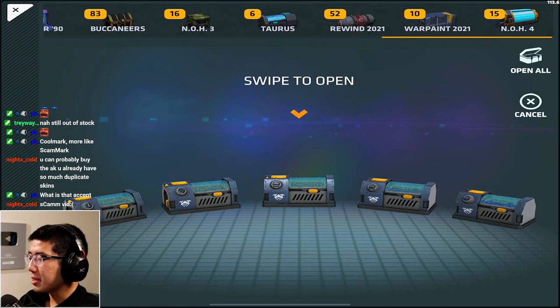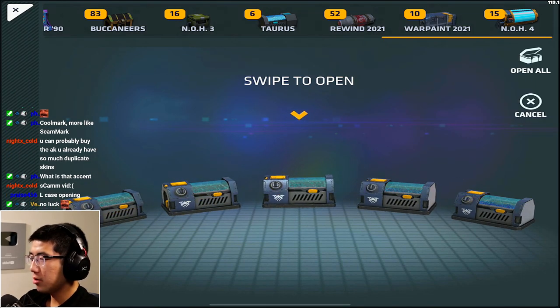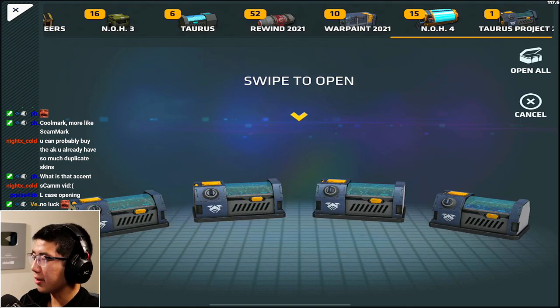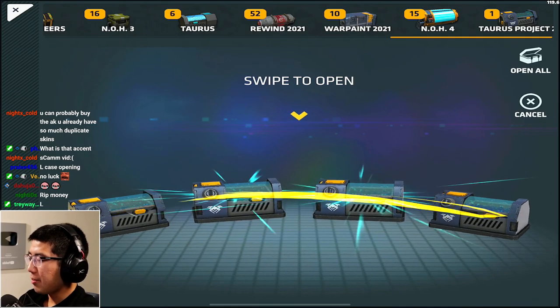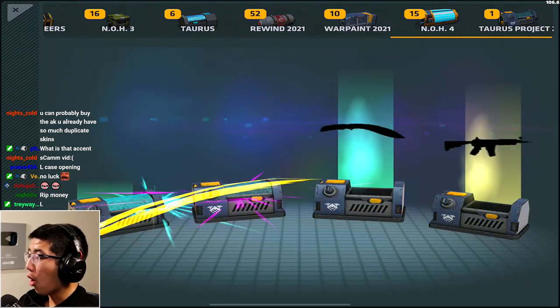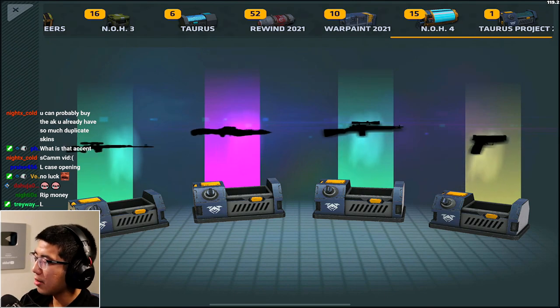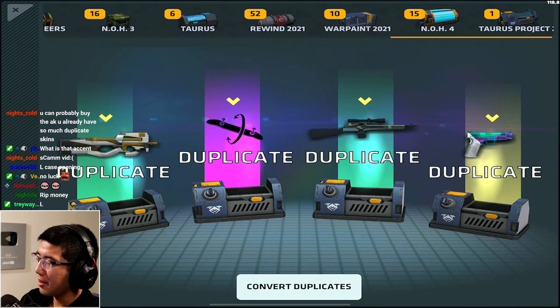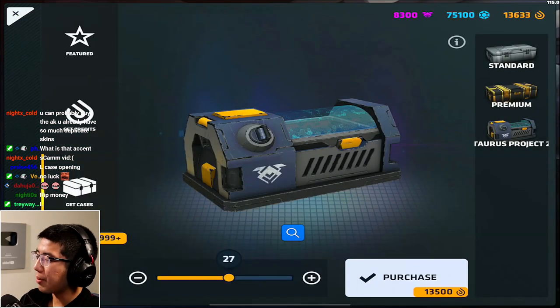We have one more chance to get the tier 7 - I don't think it's going to happen. Let's open up these last couple cases. I want to cancel, I want to keep one of them for the future. Oh - that's a tier 6, not a tier 7. That's so sad, I don't want a tier 6. All duplicates. But I definitely got enough to actually buy one, so let's go.